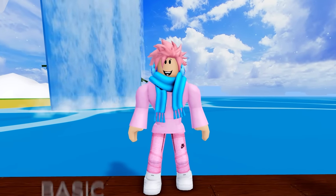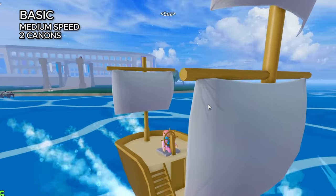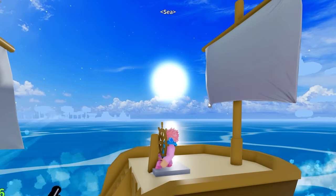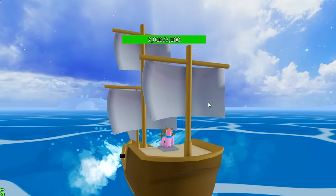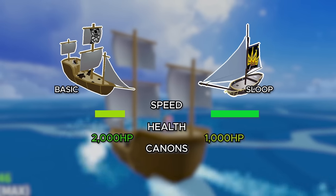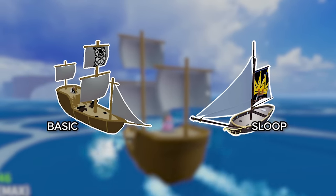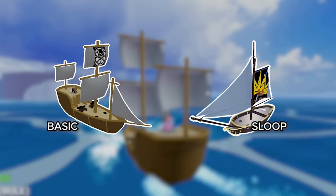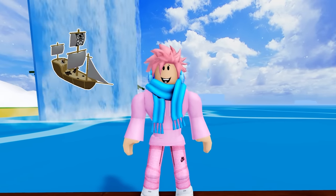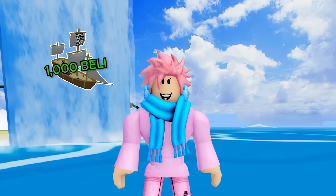The next boat is called the Basic — and yes, that's literally the name. It has medium speed, two cannons, and two passenger seats plus the captain, giving it about the same capacity as the Sloop. It has 2,000 HP, making it pretty hard to destroy during raids. It's not as fast as the Sloop but has more health and cannons for self-defense. It costs 1,000 belly, roughly three times more than the Sloop, so choose wisely depending on your situation.